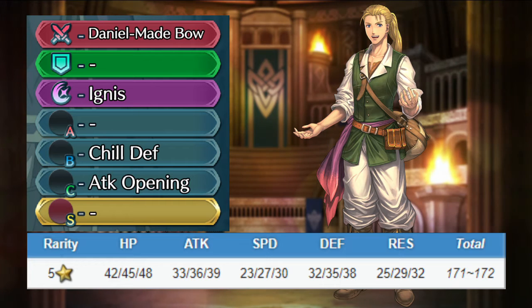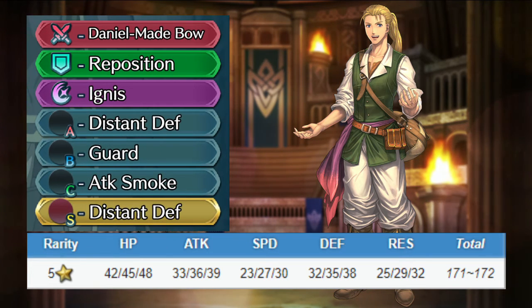Yorch is a pretty good support unit and tank. His speed makes it hard for him to one-round opponents, but he'll have no trouble killing them with a special trigger. Keep his weapon, keep Reposition, and keep his special. Keep Distant Defense, Raising Stance, or Brazen Defense/Resistance for the A slot. Keep his B skill, or give him Renewal or Guard. Keep his C skill, or give him Attack Smoke. For the seal, give him either Distant Defense or Defense/Resistance Bond.